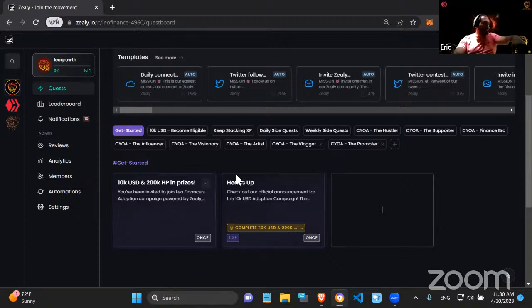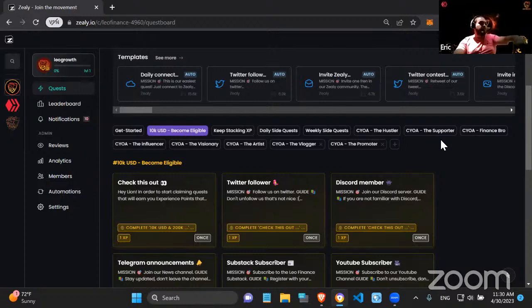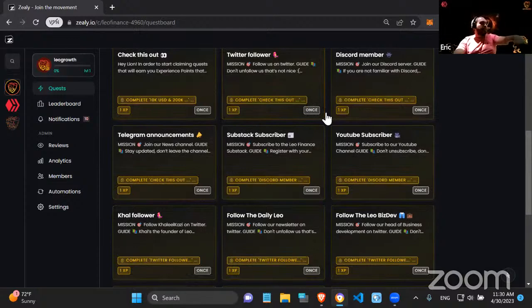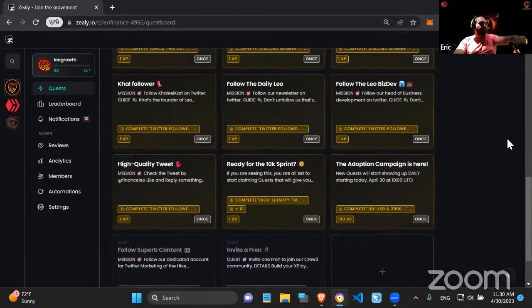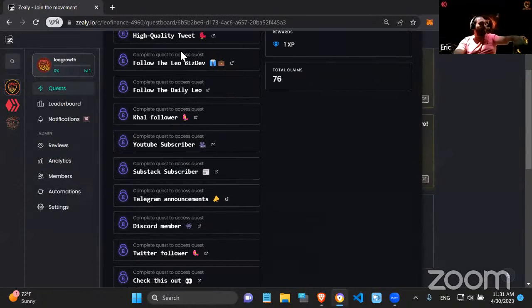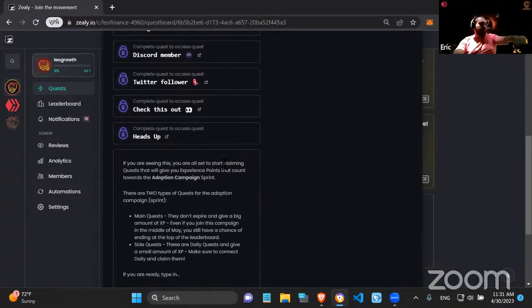People just have to click on the first quest and they'll get access to all the quests in 'Get Started.' Then there's the '$10,000 USD — Become Eligible' section, which is pretty important because we want people to be familiar with Zealy and know what's up with the campaign before actually starting. To become eligible, people have to do some simple tasks related to our social media accounts — Twitter, Discord, Substack, YouTube — and follow some people from the LeoFinance team. We already have 76 people who claimed all of this.